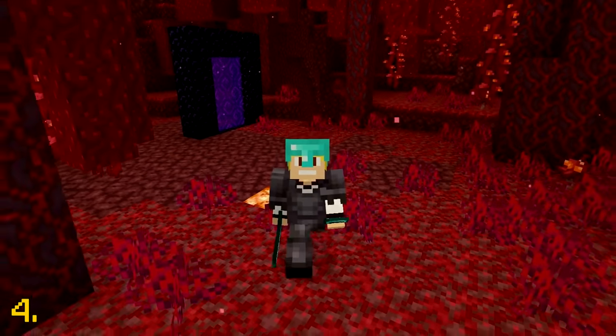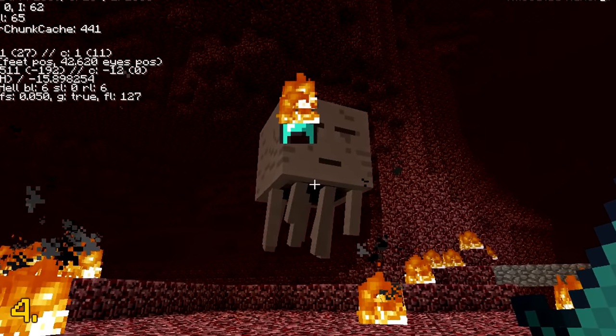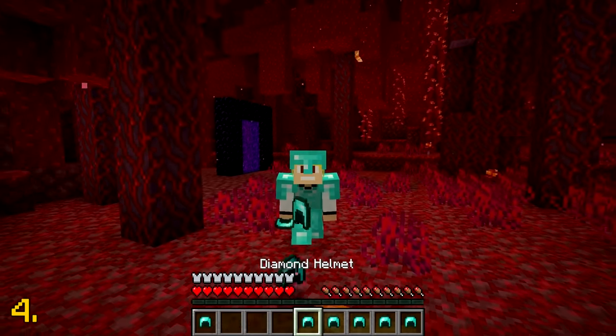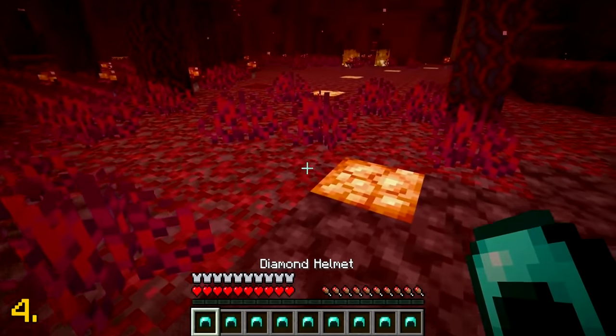Back in the earlier days of Minecraft, in the 1.5 update, there was a bug in the game where Ghasts would shoot diamond helmets at the player instead of their regular fireball. I mean, if a Ghast were shooting diamond helmets at me, I wouldn't complain. It's three diamonds after all — well, sort of.